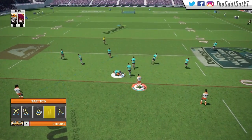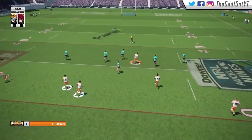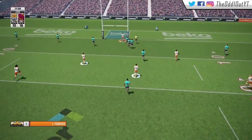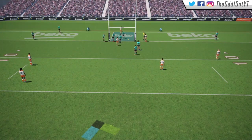We get Lolohea one-on-one with the forward — he gets past him with the footwork, wrapped up by Boyd. We run the play with Boyd at the ruck, no one at the back. We drop it inside to Tedesco as he slices his way between two forwards — no one at the back — and we execute a beautiful set play to win the game. I was so stoked to pull that off, especially for a game-winning try.